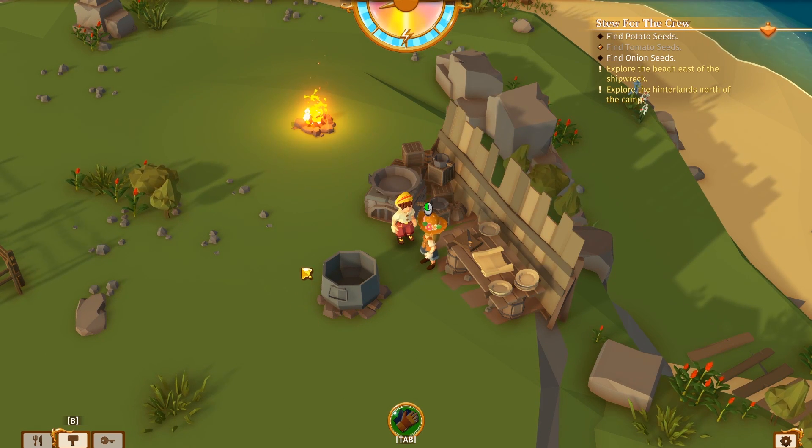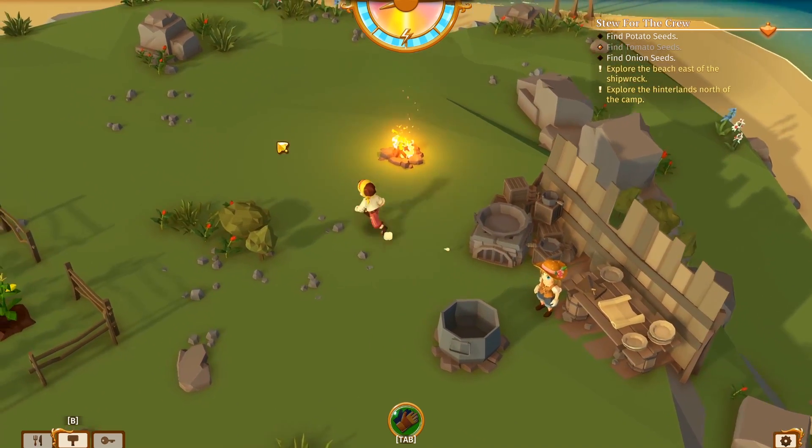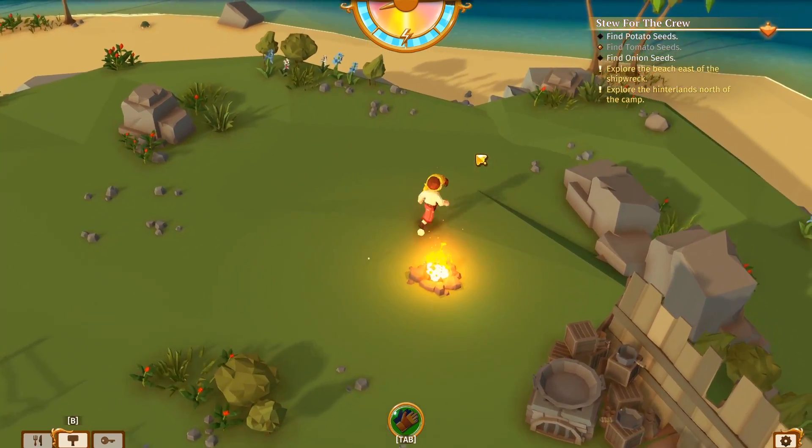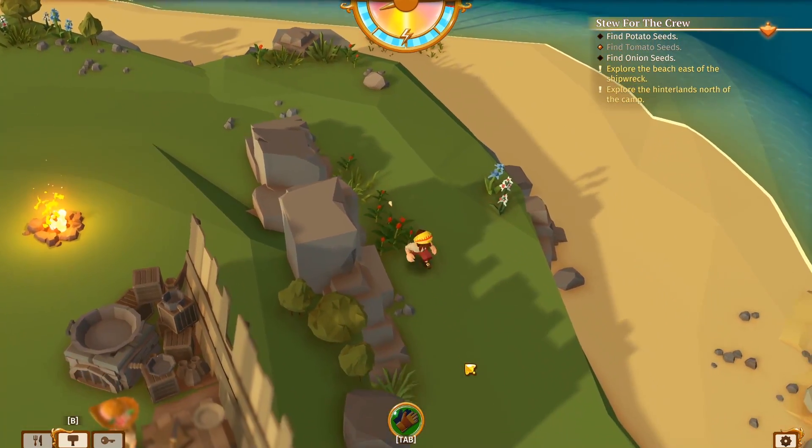So we need to find potato and onion seeds. We already found the tomato seeds — we got lucky with that. The objectives are to explore the beach east of the shipwreck and explore the hinterlands north of the camp. We've already gone east before, so I guess we better get rolling and see if we can go to the hinterlands.